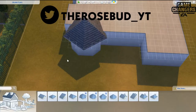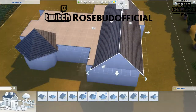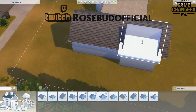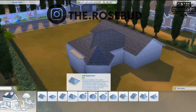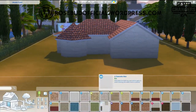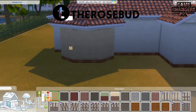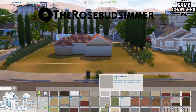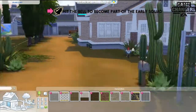I didn't use all of the mid-century modern items because I wanted this to be affordable, but it does have quite a few of them in there. It comes in around 35,000 Simoleons, so it is like a starter home. You can get into it pretty easily, or if you want the extra 15,000 Simoleons cheat, you could always do that.